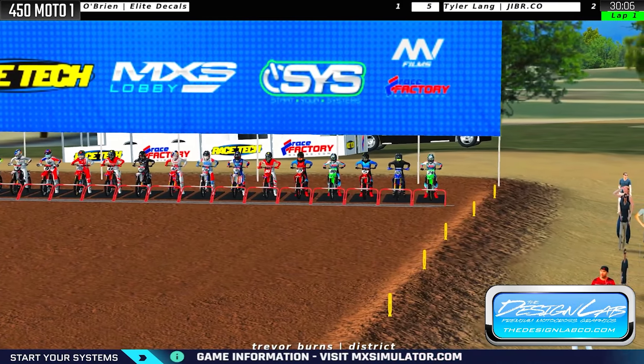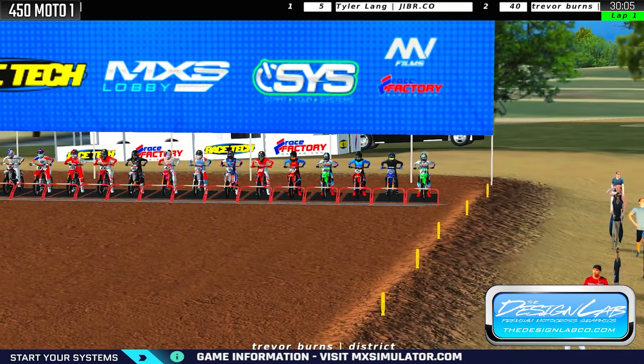At Red Bud, let's go racing! Brandon Carter ran into the gate. Burns has got a nose in there. Payson pushes everybody out and Johnson is down huge into the first turn. Trevor Burns gets the Design Lab Co hole shot. I picked it, baby. Let's go Trevor Burns — 21% of you also picked him and he's got the hole shot.